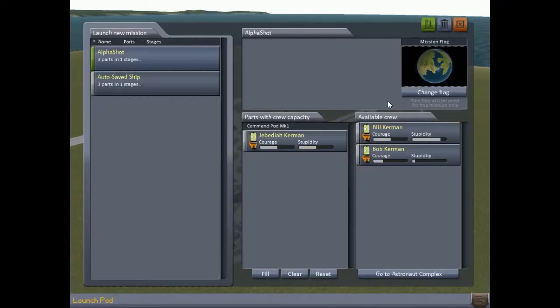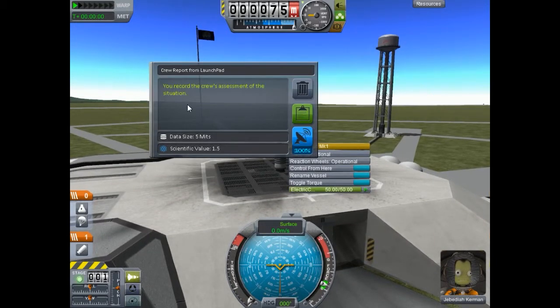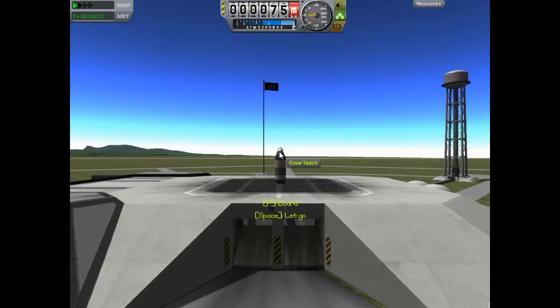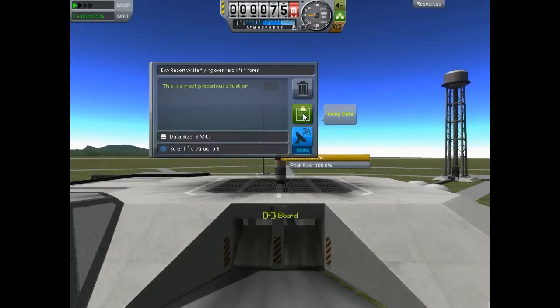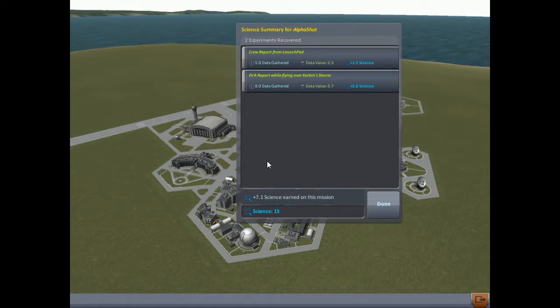The next thing we're going to do is go right back to the launch pad, grab our Alpha Shot, and hit launch again - but we're not going to actually launch. We're going to earn some free science points right here. This is very easy: we just hit the crew report without even moving, and that gives us one and a half science right there. Now let's give an EVA report, hit F to make them board, and recover the vessel.